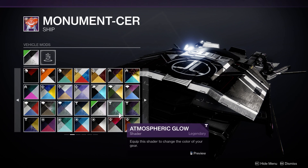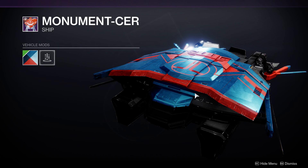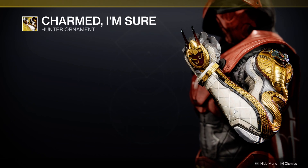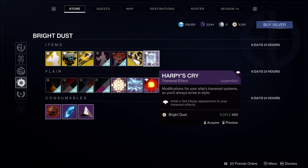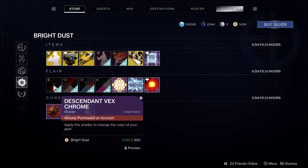This one's actually not bad. Next up we have the Charmed I'm Sure hunter ornament for the Liar's Handshake gauntlets for 1500 bright dust — not too bad, though I'm not very big on ornaments for exotic armor. The Heartbeat's Cry transmit effect for 450 bright dust — again, I'm not very big on transmit effects.